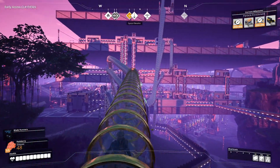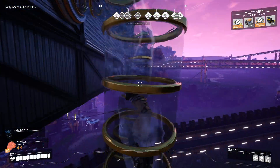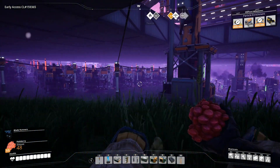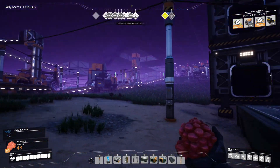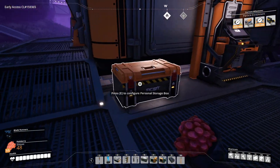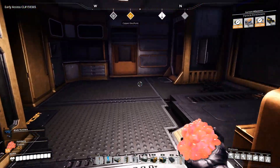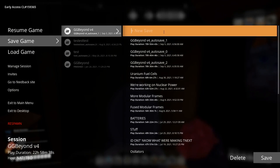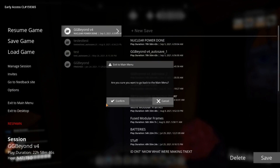Let's just go through here to our hub. We don't need to worry about these biomass generators anymore — no point in dismantling it, I don't need the space anyway, so we'll just leave it as is. I'll just end this play session. Let's save this. Power done, because nuclear power is done. Alright everyone, thank you for watching. I appreciate it, and I will see you next time.